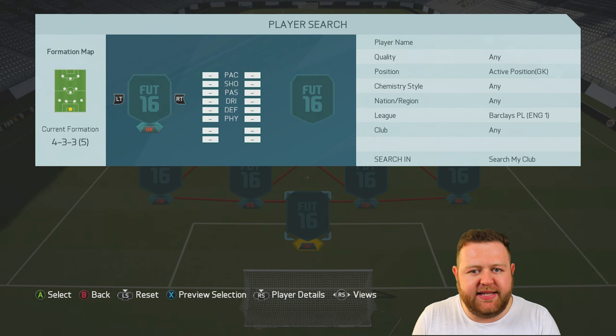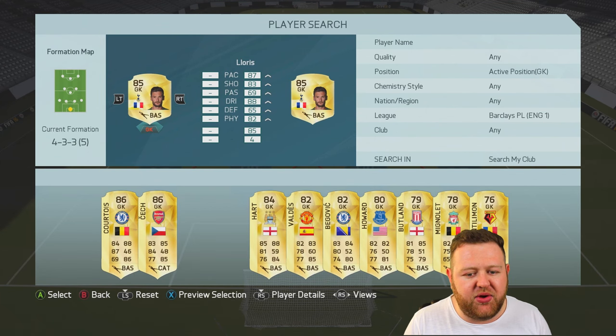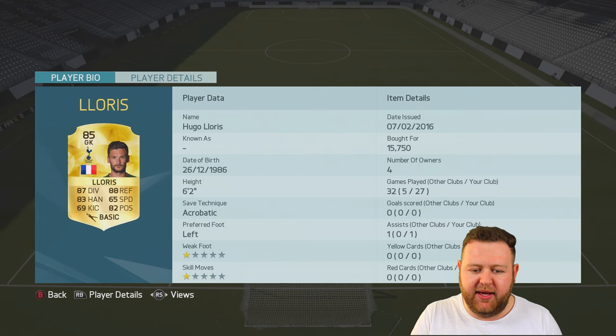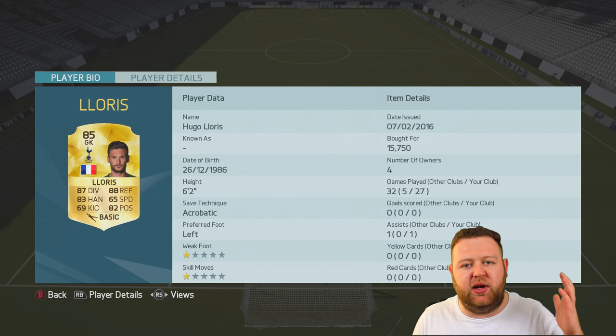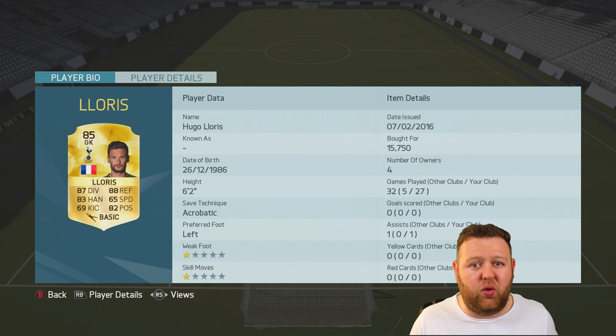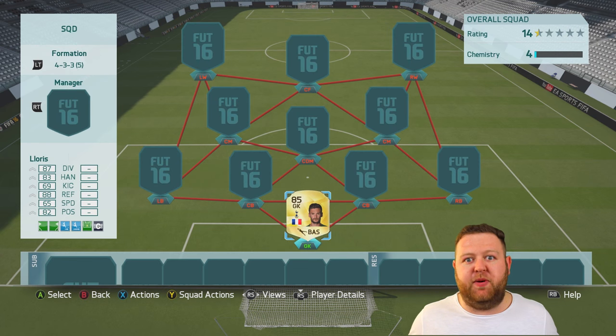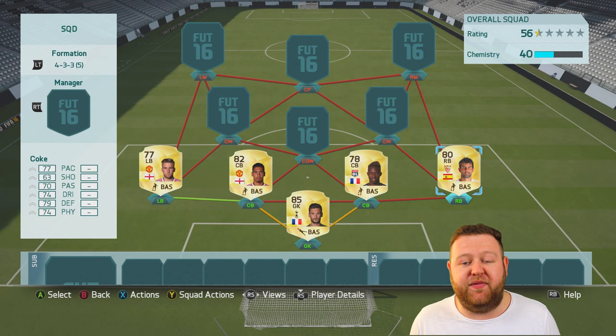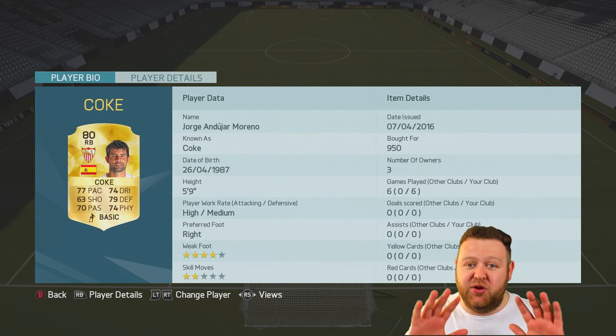We will start this false nine team off with a goalkeeper, as we always do. We're going for the 85-rated Hugo Lloris today. He is an upgraded goalkeeper — he's absolutely fantastic. Definitely in my top 10, probably in my top five goalkeepers on the entire game. He plays for Spurs, who are doing so well this season and still have a chance at winning the Premier League. I'd prefer Leicester to win it, in all honesty, as a neutral.